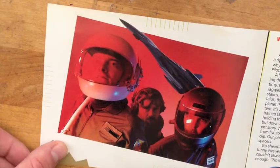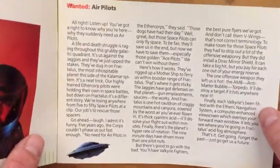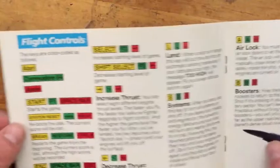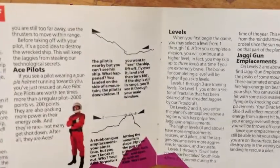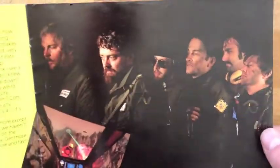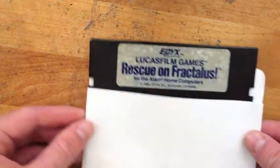This is Rescue on Fractalus — one of LucasFilm's first games for a home computer, and it's a marvel of technology. The big deal about this game is that it uses a fractal landscape generator to make real-time mountainous landscapes in 3D on an 8-bit processor. That's no easy feat — I haven't seen an engine like this since, and engines that used polygons actually ran much slower back then.